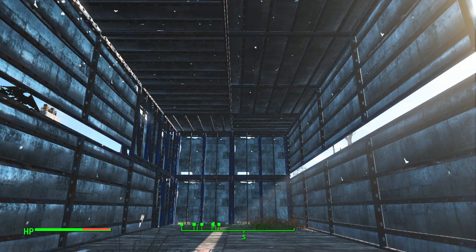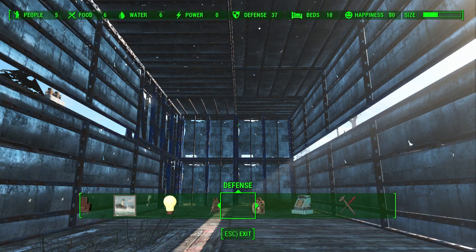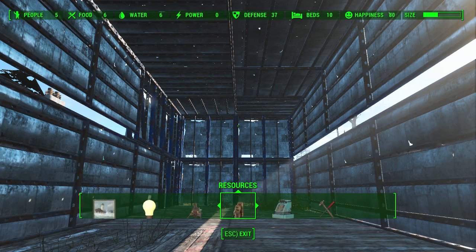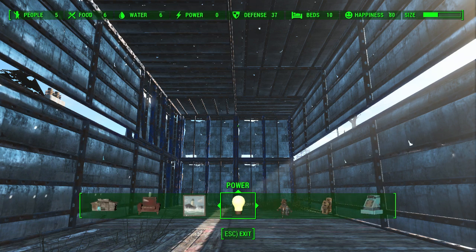This is going to be your generator room. I've got it as 2x6 with metal walls all around it. Word to the wise, you're going to want to protect this. I've had a raider attack — they disrupted my generators and it disabled certain traps in my settlement. So you want to have this defended, not over the top, but pretty well defended. So let's put some generators down.